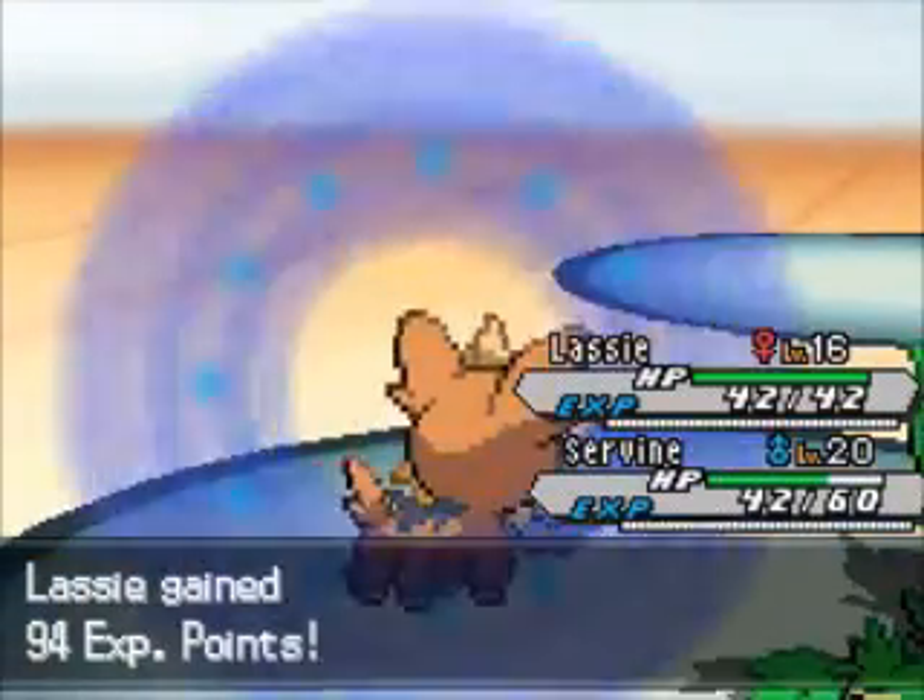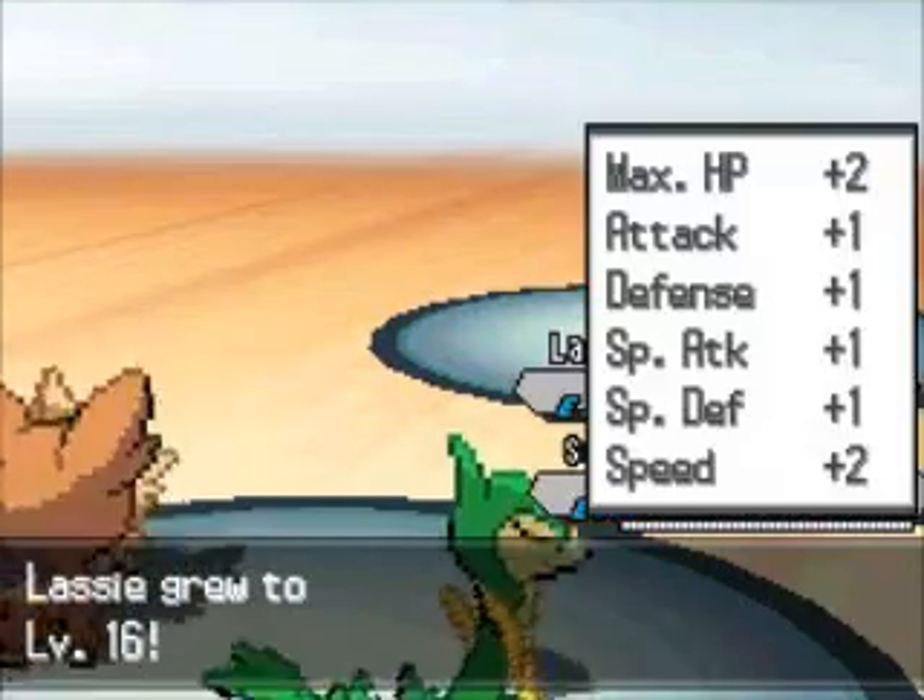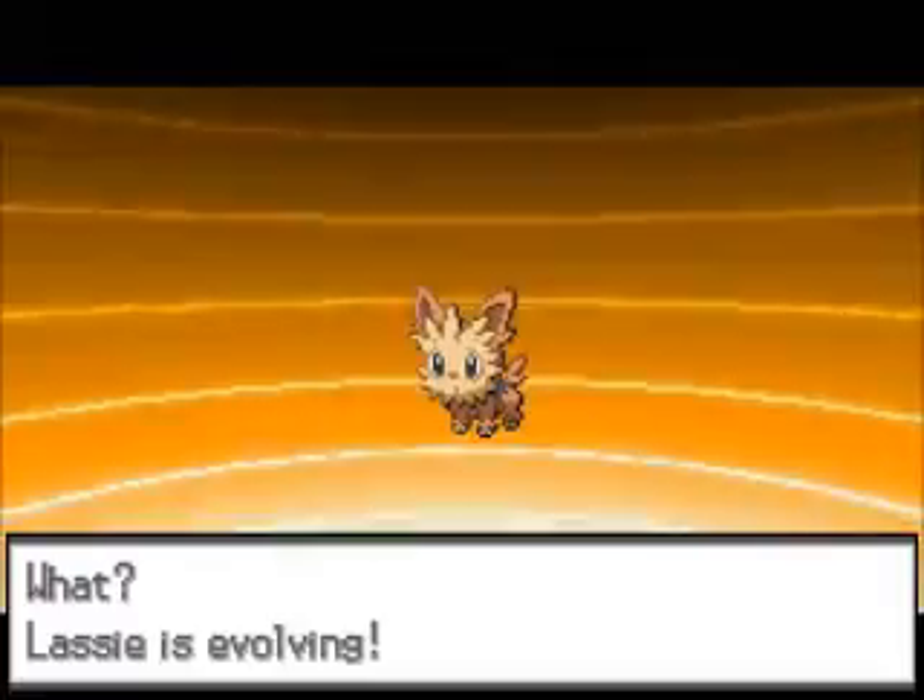Yay! Lassie got to level 16, which means she will evolve! Yeah! Lassie is evolving! Those of you who've seen my Let's Play of Pokémon White 1 know exactly what she's going to evolve into — she's going to become a Herdier, which is the same Pokémon that we encountered back at Floccesy Ranch. She's a Herdier now! She's no longer a cute little Lillipup.